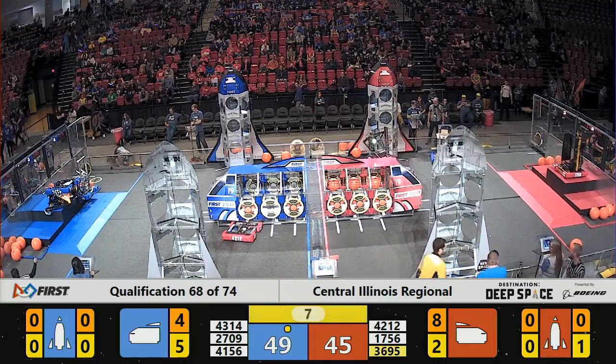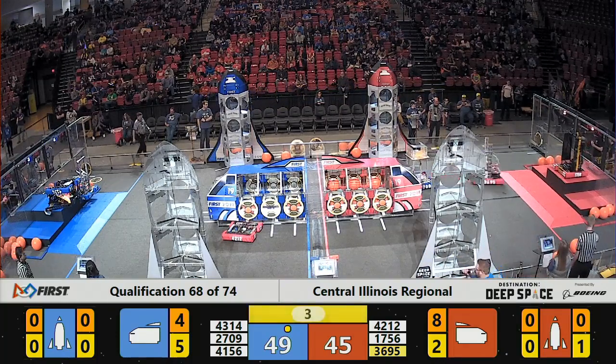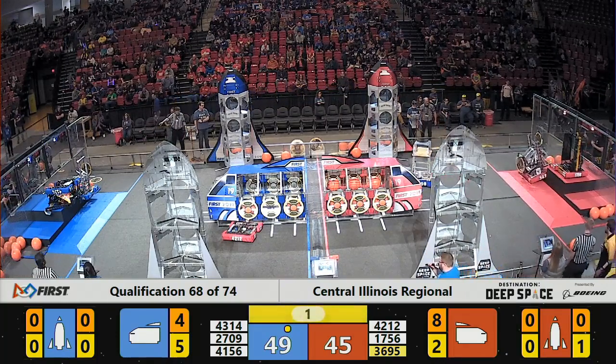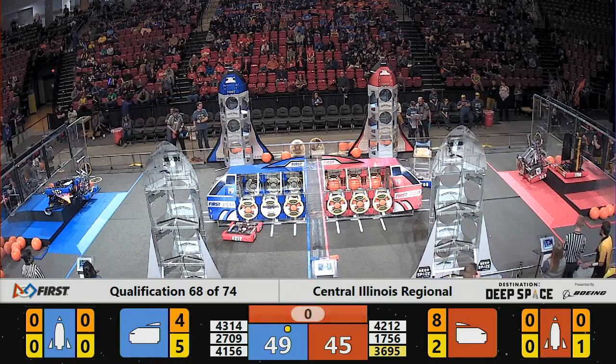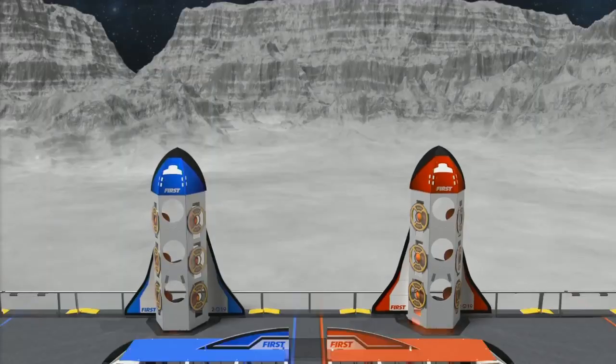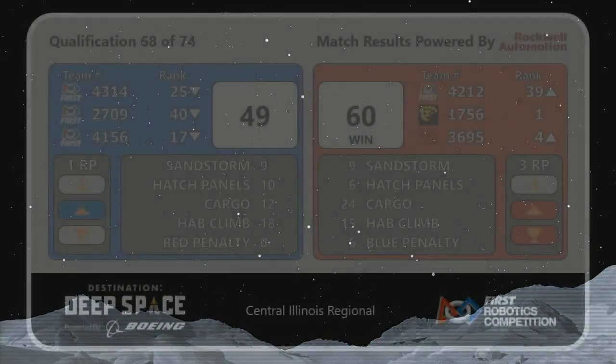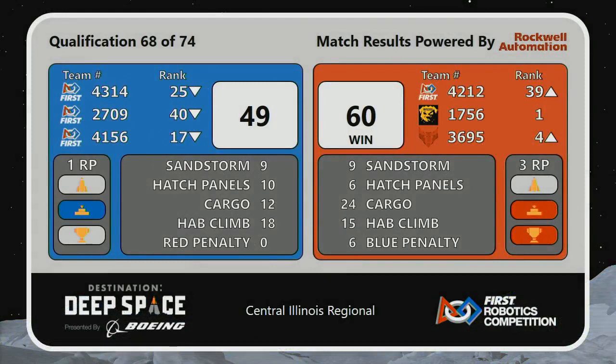At this point, our red alliance is earning 12 points from their climb. Over in blue, we've got 18 points, and our blue alliance will be earning a bonus ring coming in for qualification match number 68. In that match, your red alliance taking flight with a final result of 60 points. Blue alliance is 49. Your red alliance is victorious.